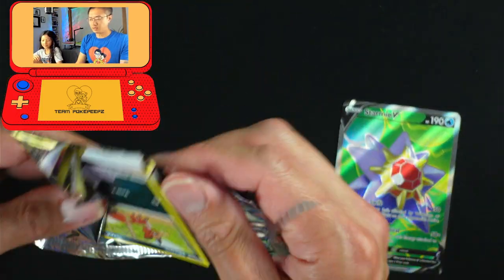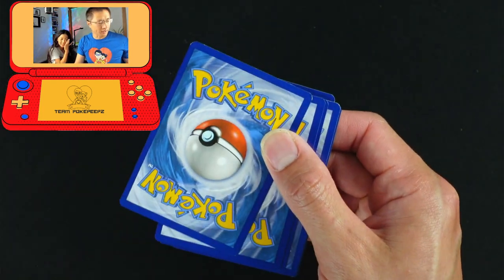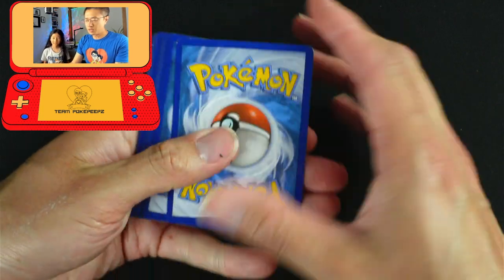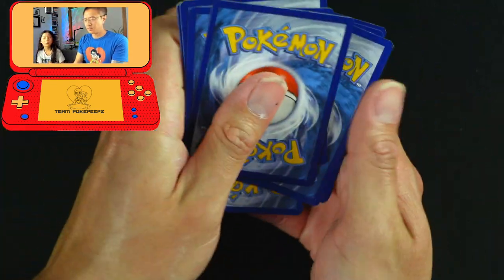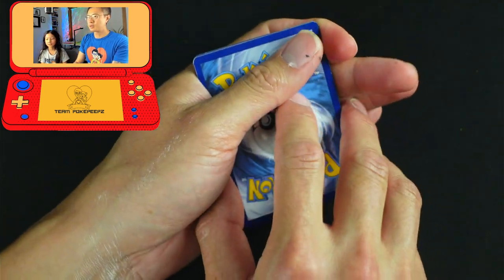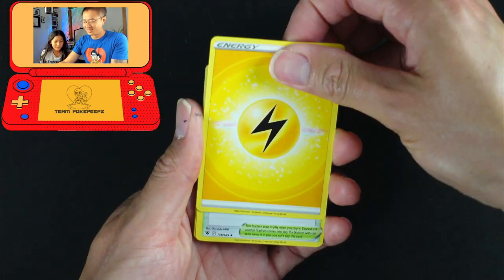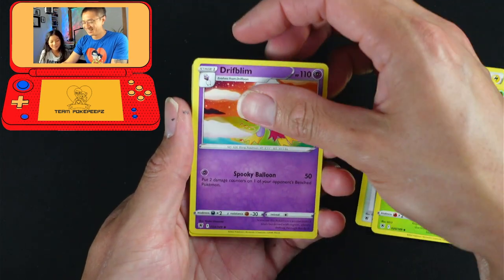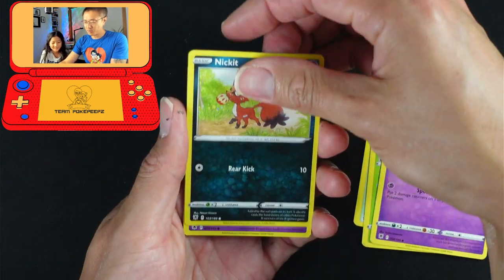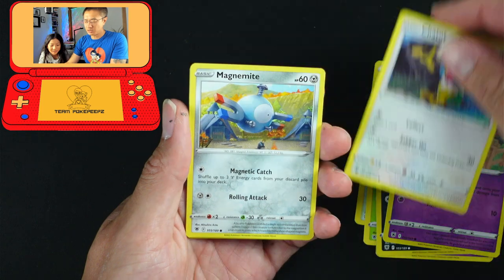Everything's on fire — even my face! Oh, I got a black code card, that could be a good sign. You're gonna get the golden Hisuian Samurott V-Star. Remember that time when you said 'imagine if I get a gold card' and then you pulled a gold card? Yeah, I remember that. But it's not a pack battle, I know, but it's just cool when you say it and then it happens.